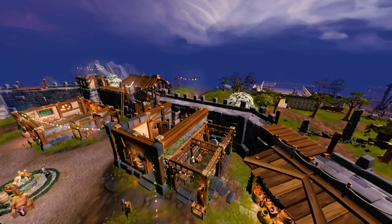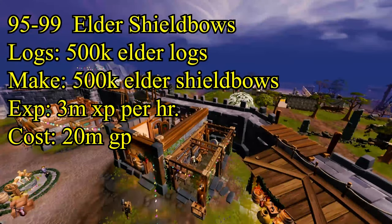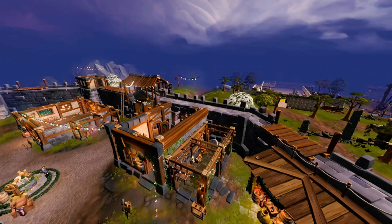Continue until you hit level 90 fletching, then start with elder bows. Make elder short bows and elder sheer bows all the way to level 99. Start with around 300,000 logs for the short bow and 500,000 for the elder sheer bow — it's a longer grind but you'll get there.